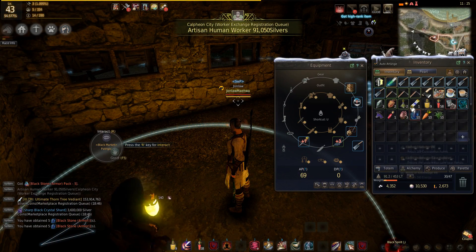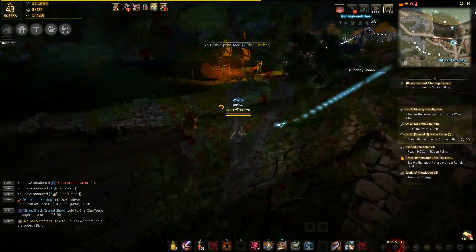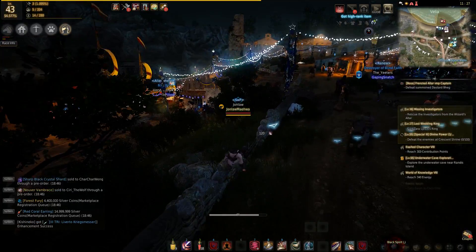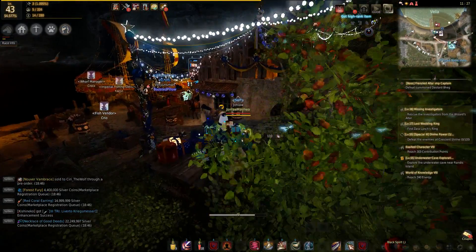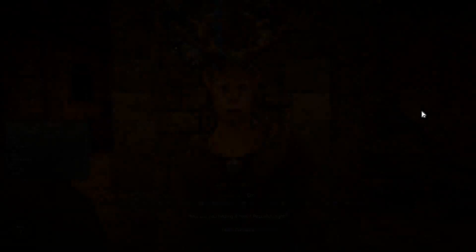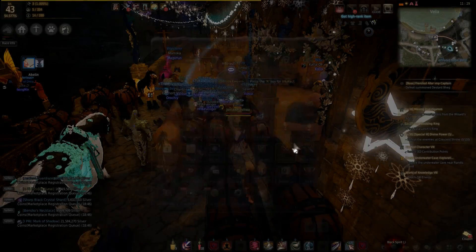Believe it or not, you run out of black stones real quickly trying to fail stack — something I remember when I first started this game. I'd be like, hey, I got like 200 black stones, that's a lot, I could probably sell 100 and be fine. Nope. Nowadays at endgame, 400 goes by in pretty much a few minutes, and that's pretty rough.